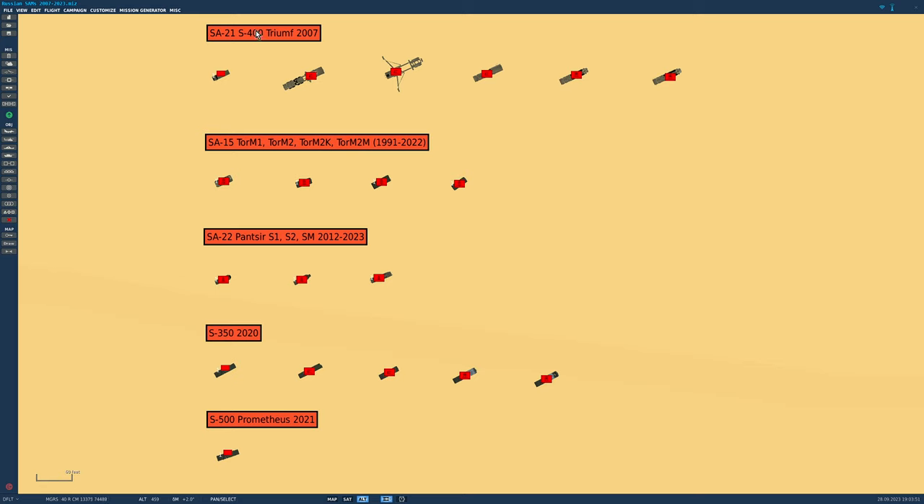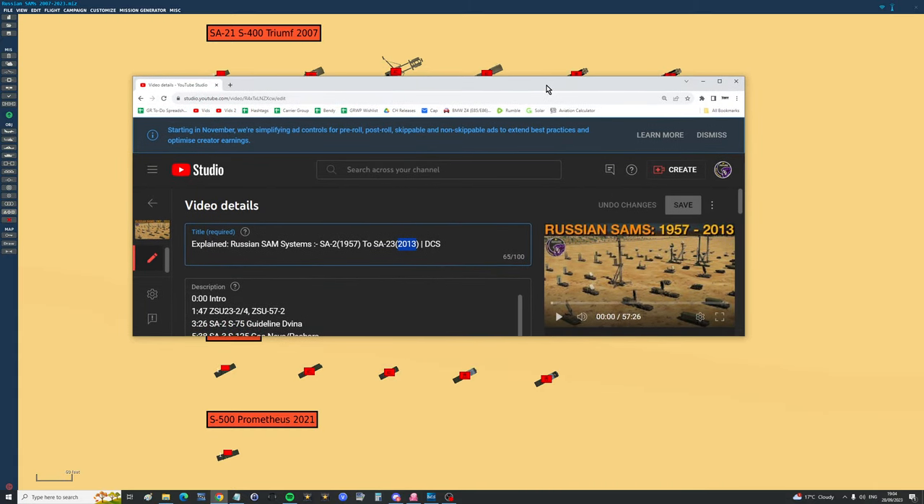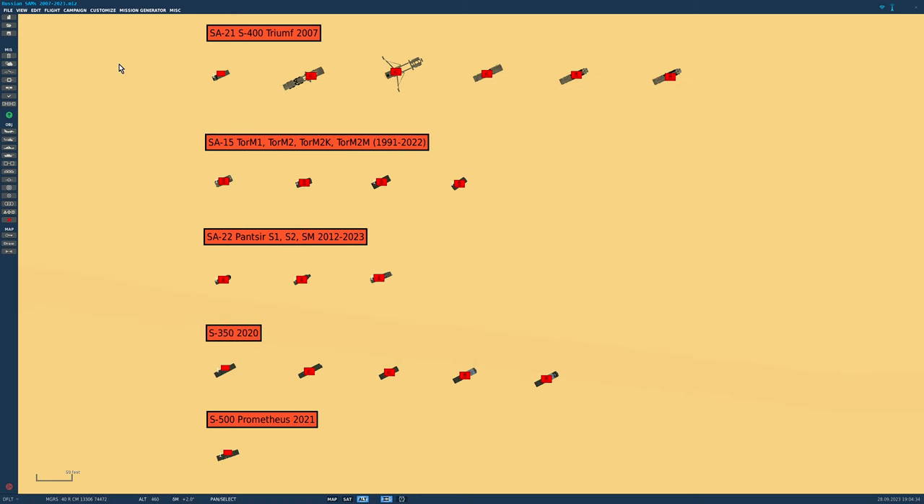We've got the SA-21, the S-400, which you've probably heard of, from 2007. We've got three additional Tors, members of the SA-15 family — M2, M2K, M2M — up to 2022. We've got SA-22 Panzer, a new site for DCS: S1, S2, and SM from 2012 to 2023. We've got the S-350 from 2020 and a placeholder for the very new S-500 Prometheus from 2021, an anti-ballistic site. The structure of the video will be similar to the previous: we'll look at the old SAMs briefly for history, then look in 3D around each SAM site with data sheets, and then shoot them at my friends.